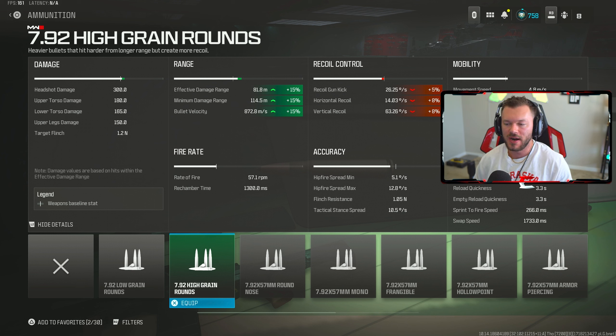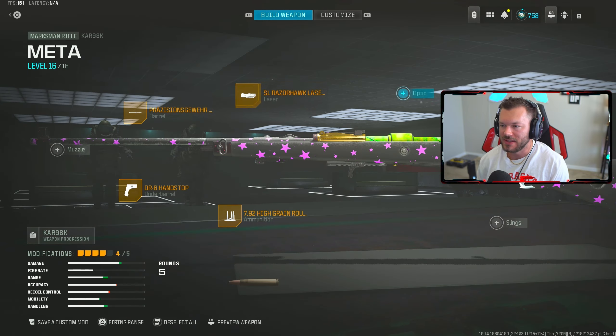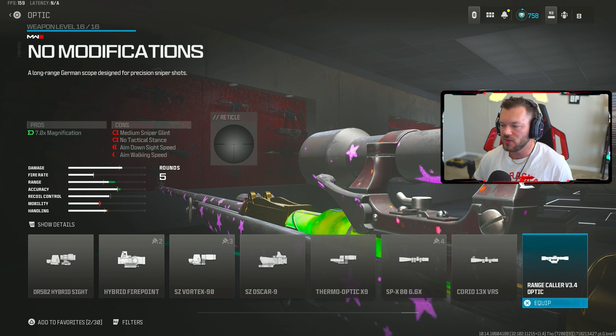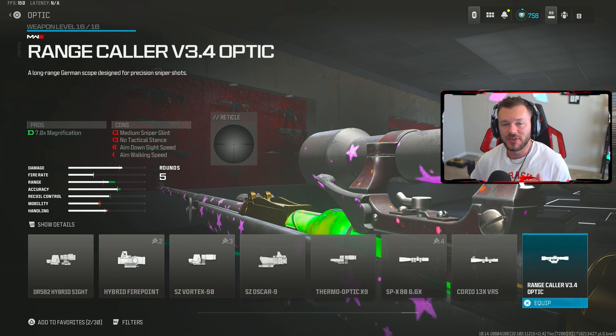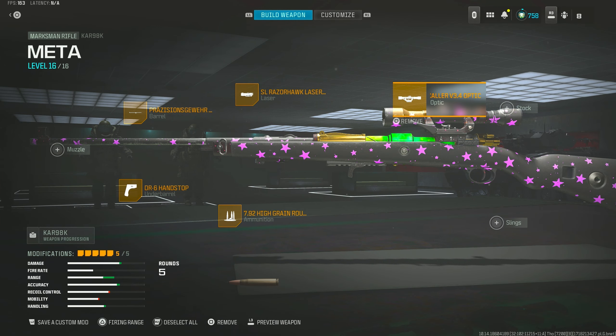That bullet velocity is gonna make this gun feel very fun and fast-hitting. That's basically the max damage range you need for this gun. In the laser section, we're throwing on the SL Razerhawk Laser Light — it'll give you away a bit, but you're really in people's faces or hitting them from distance. The Car90AK is loud and proud. Lastly in the optic section, we're using the Range Color V3.4 optic. You can switch between this and the SPX-80, but if you're not using one of those two, you're doing it wrong on the Car90AK. This is my full build — go ahead and get that screenshot, it's an absolute banger.